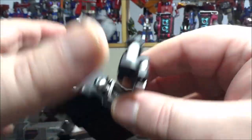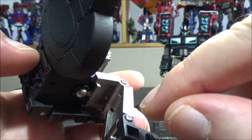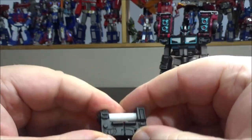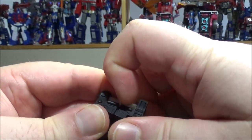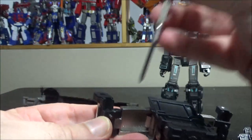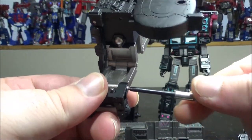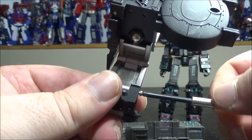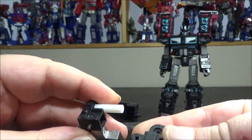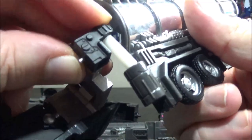Next, take a screwdriver and unscrew this screw here and this screw on top. What this does is free up this block. Once the screws are removed you can separate this block and you have this part, which goes in like this - you need to plug this in here.